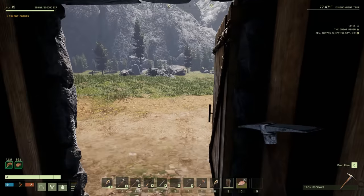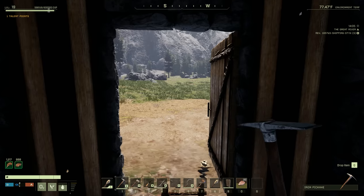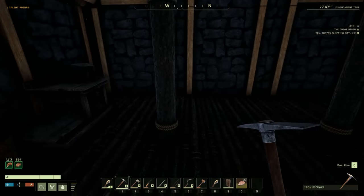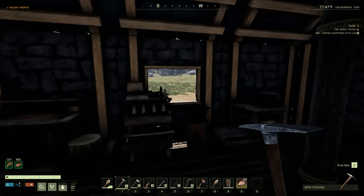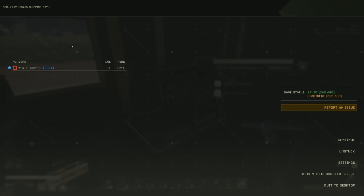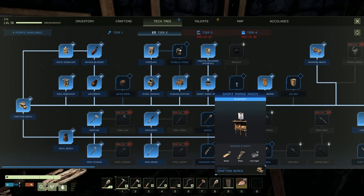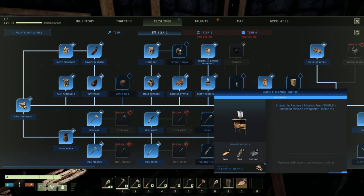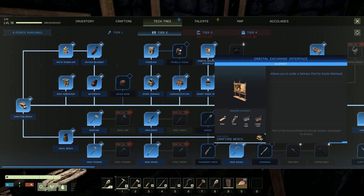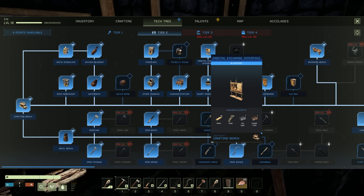So we are going into a cave. I crafted myself another small wood crate - we're going to get some resources, kill some worms, grab some resources, and throw those into the smelter, because we've got things to build. I want to get the short range radio built - we probably already have enough for that - and I want to get the orbital exchange interface built as well, because I think those are the ways that we do the missions.